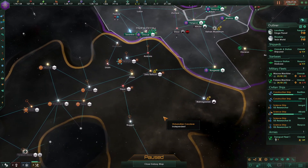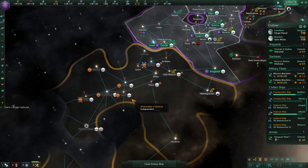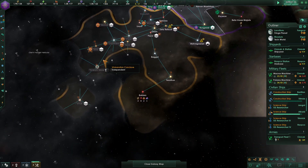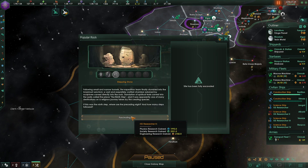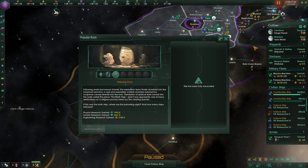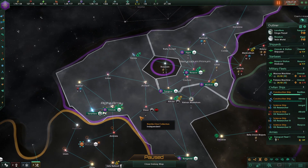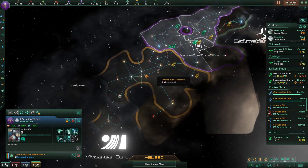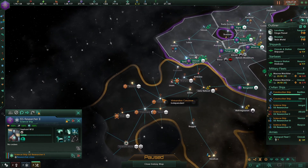I cannot see their ships. I can see their star bases though, which is good. I recently watched a video about the usefulness of the intel network, and to be honest I don't really use it all that much. Looks like we finished the popular rock and we just gained a bunch of science from it — that's fun. The usefulness of intel: I hadn't realized it tells you the star bases, which is useful, and also the imminent attack, which I think is also useful.